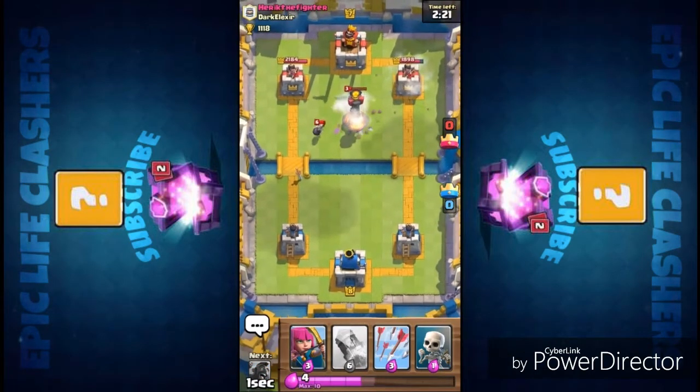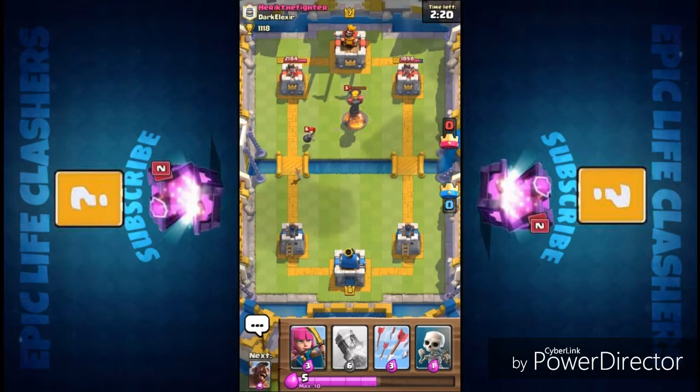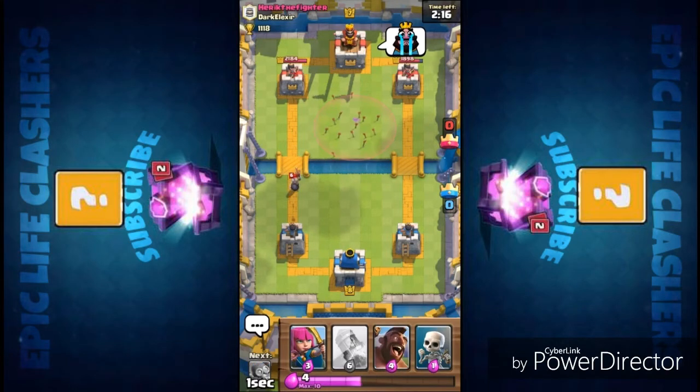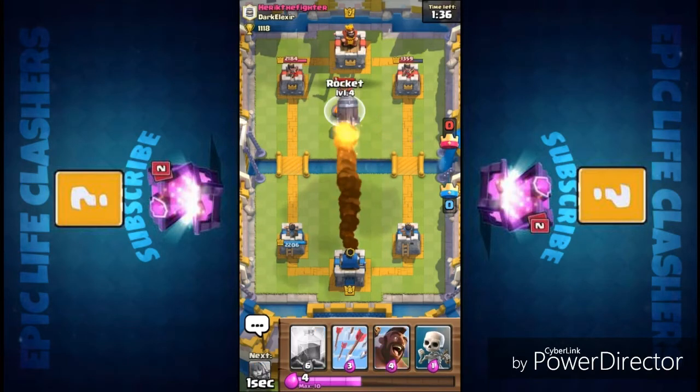Here you can see lightning is one of the versatile spells which could damage the inferno tower as well as the crown tower. That's what makes lightning great. Then you can arrow it if remaining health is left over. But this time the inferno tower was low level so it was done very easily.